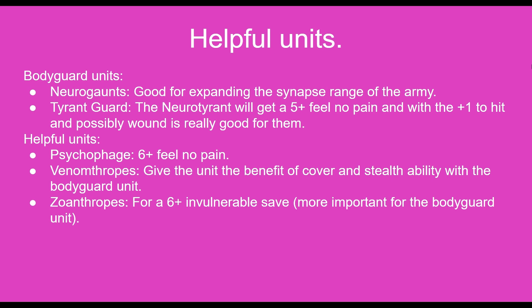Some other helpful units would be the Psychophage, which gives the Neuro Tyrant and possibly its bodyguard units a 6+ feel no pain. And then you have the Von Ryans Leapers for a 6+ invulnerable save, but that's more important for the bodyguard unit and not so much for the Neuro Tyrant itself.